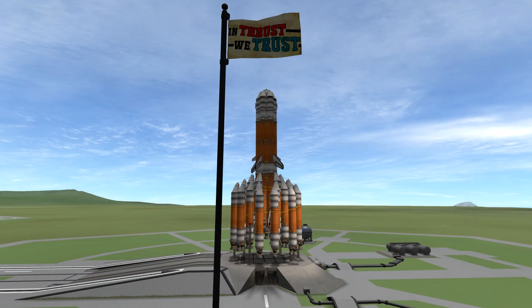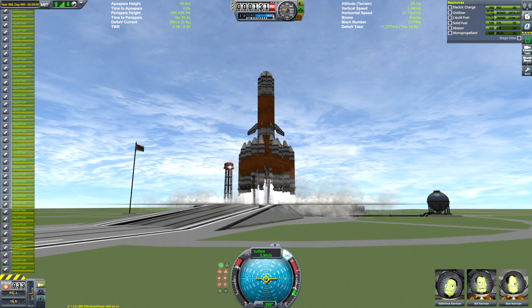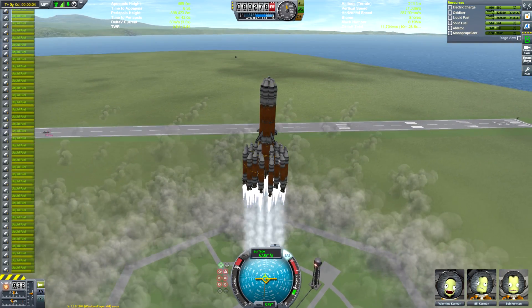It is a gigantic rocket bound for Tylo. There's my little flag there. And the thing that makes this rocket unique and cool is the fact that it only uses one kind of engine — the mainsail engine to be precise. The only engine you will ever see in any part of this video is the mainsail engine.